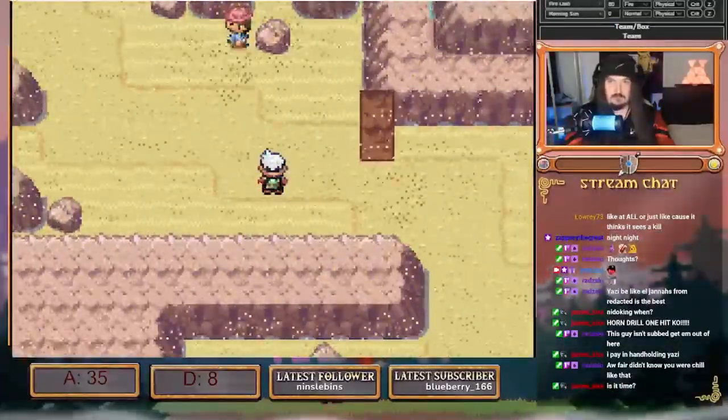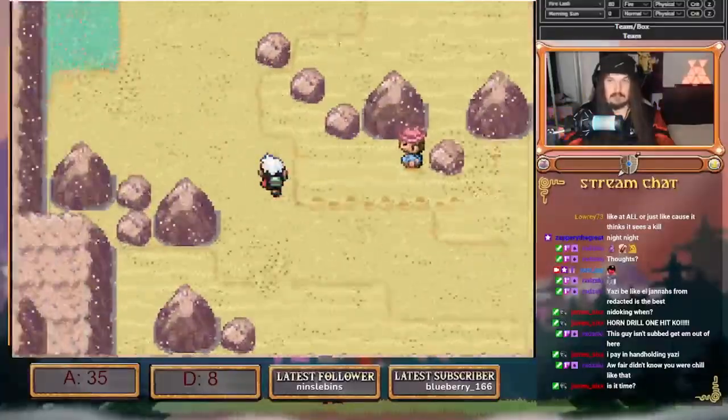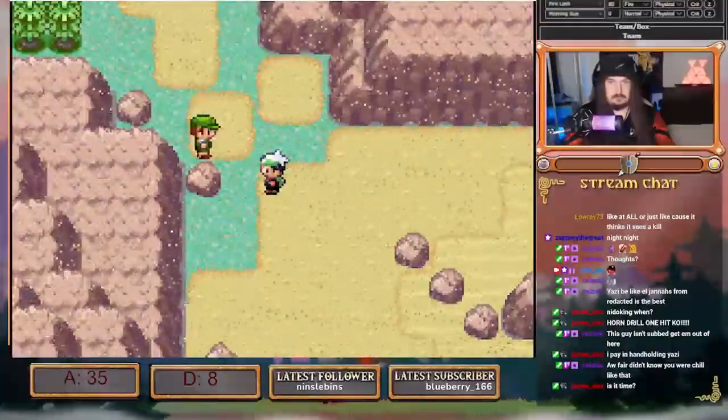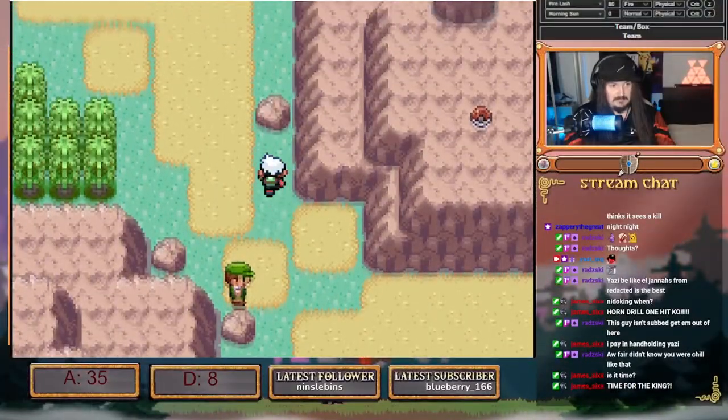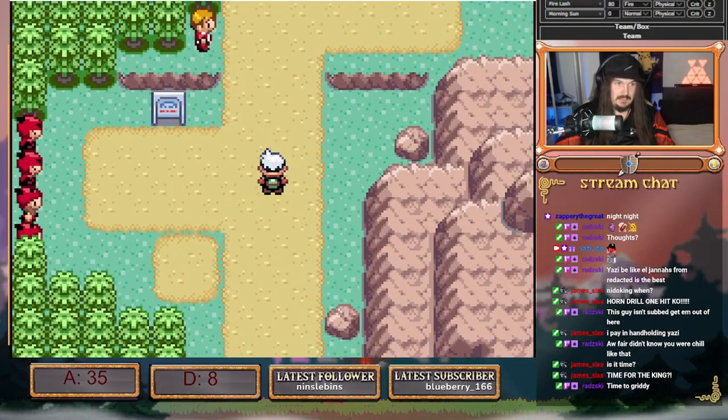There's an outlier at the end where I might not have a choice in who I have to switch to. Time for the thing — we're out of the sand.